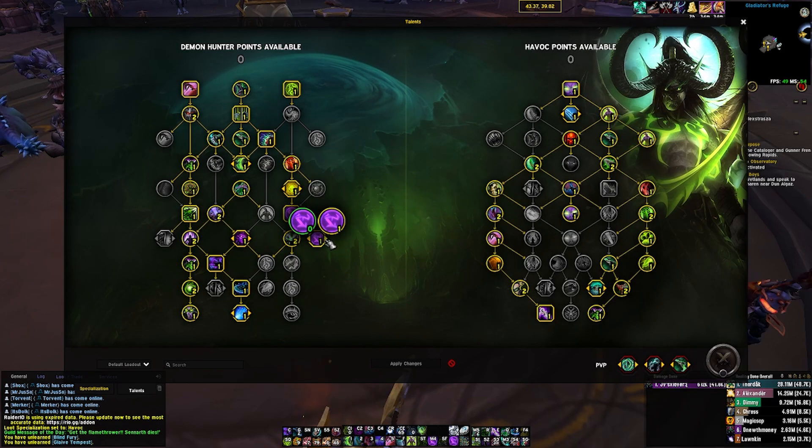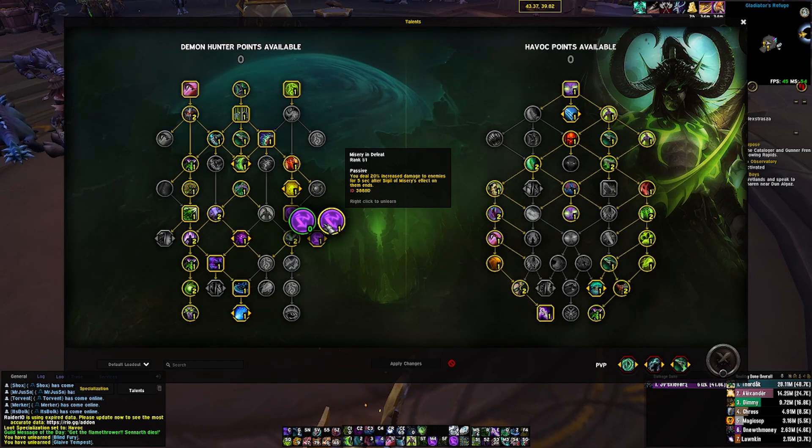However, what does give a DPS increase is Misery and Defeat. Misery and Defeat causes you to deal 20% increased damage to enemies for five seconds after Sigil of Misery's effect on them ends. The 20% is a pretty big deal, which is why I'm actually talking about this talent in the first place.